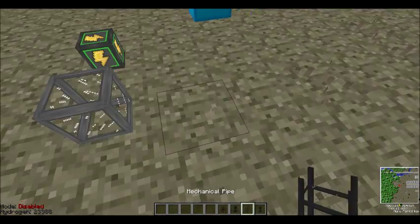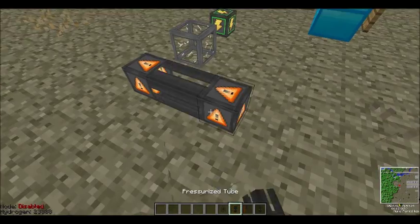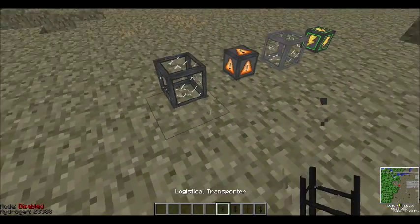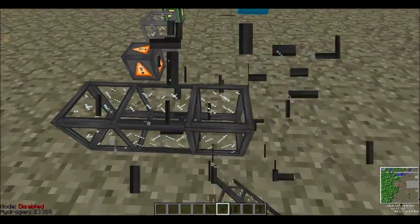There's also mechanical pipe, which handles liquids; pressurized tube, which handles gases; and mechanical piping, which handles solids — this transports items, blocks, and such.